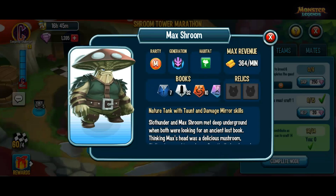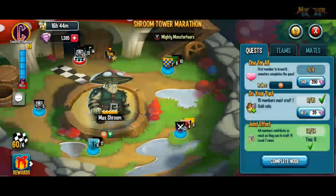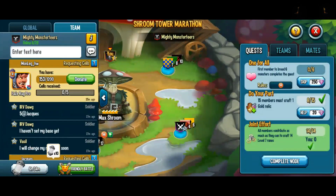They've got a different book that you need to have them up for. For relics it's got double armor, so it could be a good tank. And if you've got damage mirror it could maybe do a lot of damage, depending on how much damage it takes.